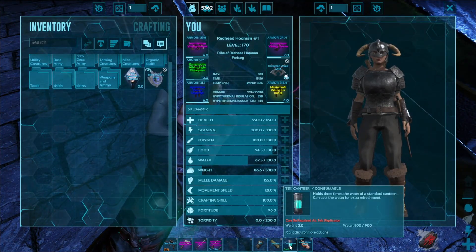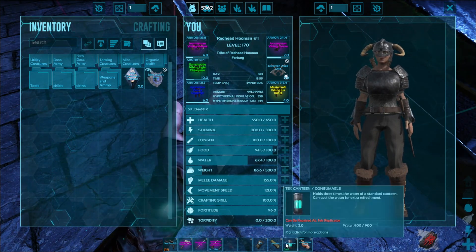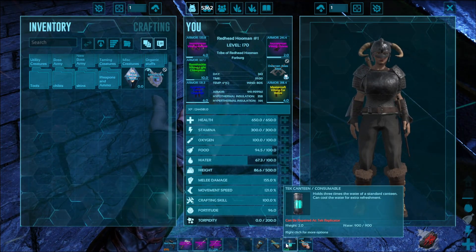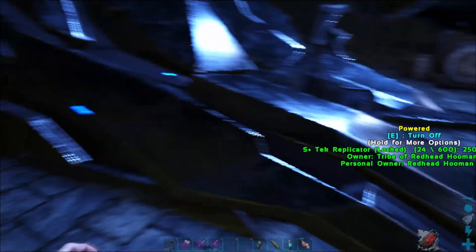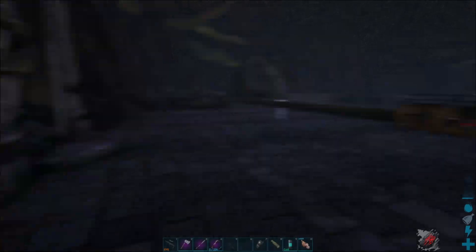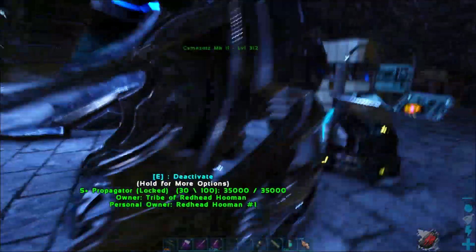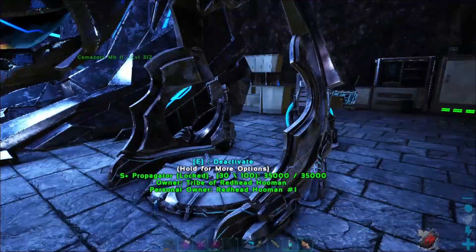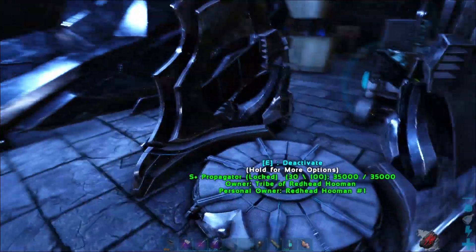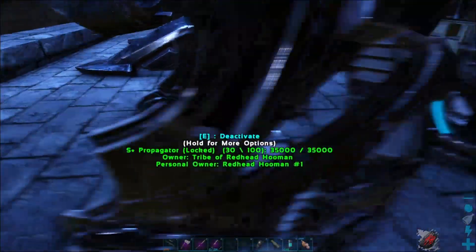I also made the tech canteen — holds three times the water of a standard canteen, can cool the water for extra refreshment. Why is my water glowing blue? I don't think that should be happening, but we're not going to talk about it. Chemistry bench is here, everything's here. But now I've got this thing — I guess it looks like some sort of tech gym structure, honestly. This is the S-plus propagator.